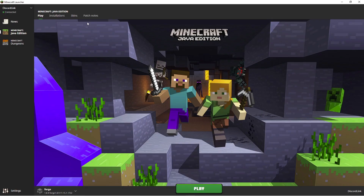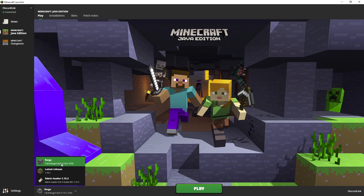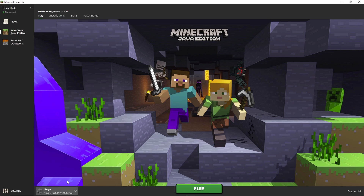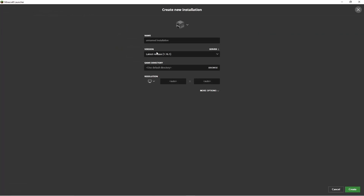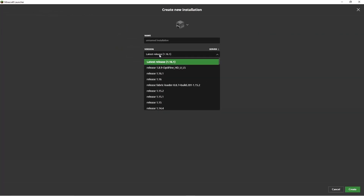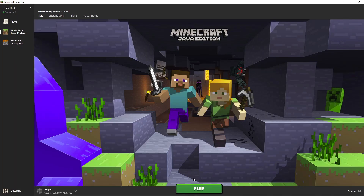Now jump into your Minecraft launcher. As you can see, Forge 1.8.9 has been installed — I didn't even have to go to Installations to get it. Just run it and make sure you have it selected. If this version is not there, go to Installations, click New, go to Version, and search for it — it should be called Forge. Then click Play and I'll get you guys in the game.